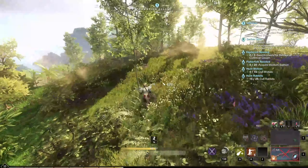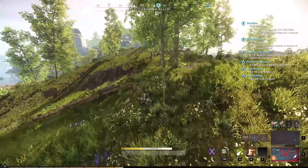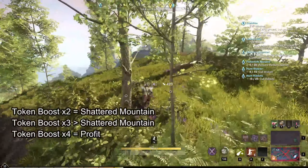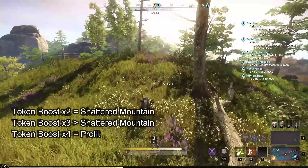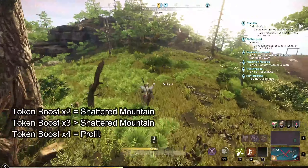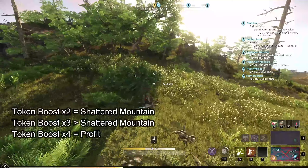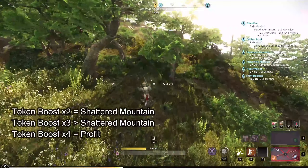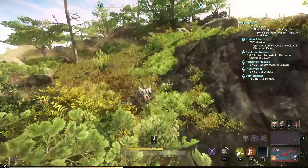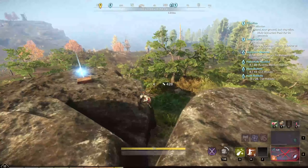This territory boost is the main reason why this farm can be considered end game, because you can boost it further than Shattered Mountain or Great Cleave. If you pick boost faction tokens gained every time, you gain more tokens in Shattered Mountain at territory standing level 14 or by picking up boost faction tokens gained three times. And if you pick it only two times you gain roughly the same amount of tokens as Shattered Mountain. All of this in a level 41 through 46 zone, which is much easier than the level 60 plus zone.